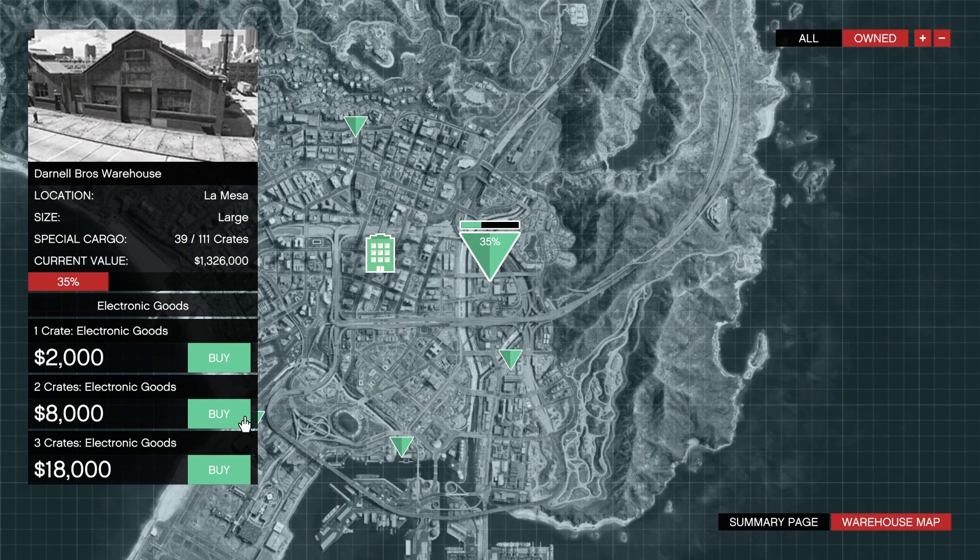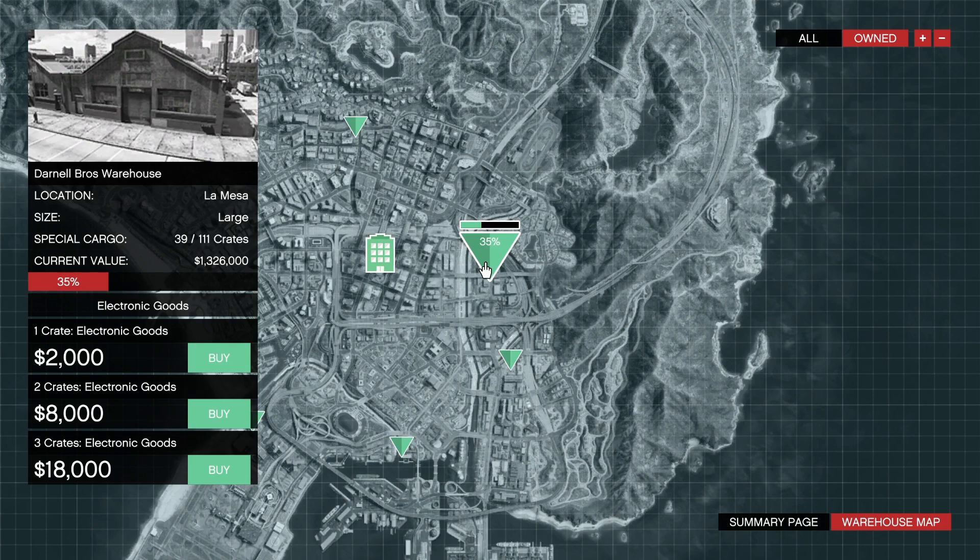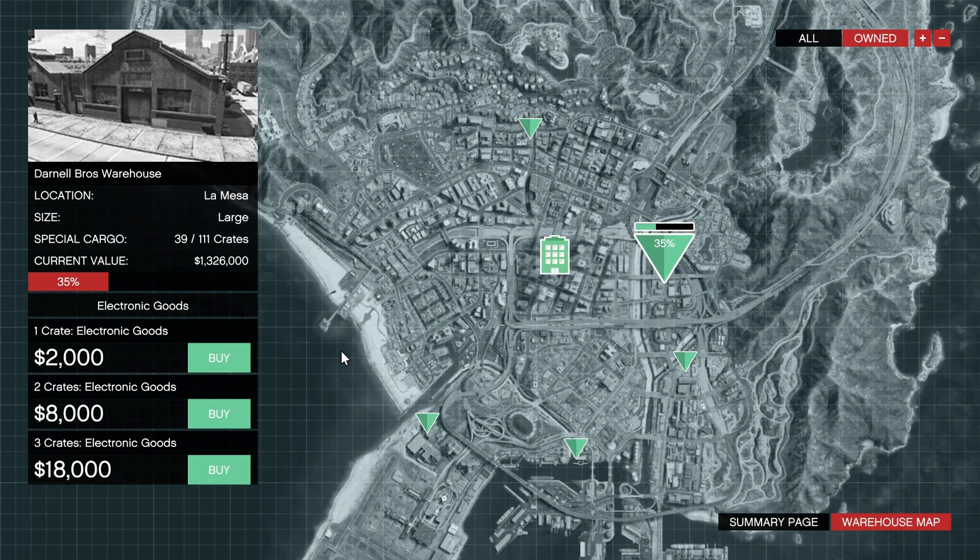Let me be very clear: you cannot switch any warehouse that has product inside of it. As you saw right there, I've got two warehouses that have product in them — my Darnell Brothers warehouse and my logistics warehouse. Those two I do not want to change. As you can see, I have four warehouses showing and the fifth one is down. There is my fifth warehouse — it's at zero gas. Those are the five I have, and they circle around my CEO office.